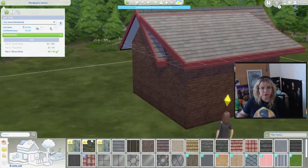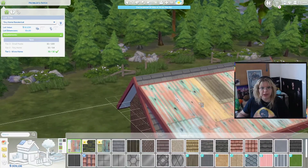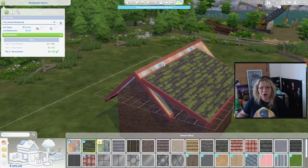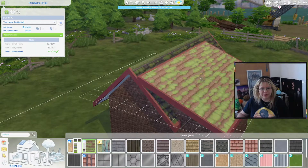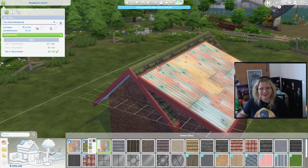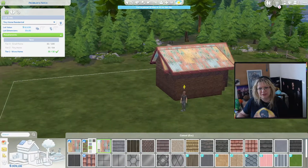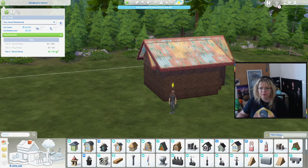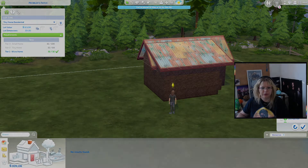Oh, we have new roofs! Oh, this is super cool — this is like a mossy one a bit. Oh my god, I love this so much. Have I mentioned how much I love this? Well, this is obviously the roof I was looking for all along. Do we have something on the roof? I don't think so, but yeah.